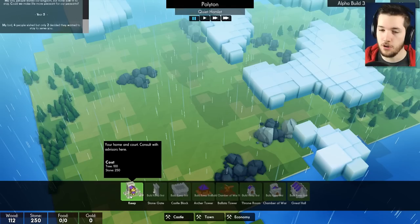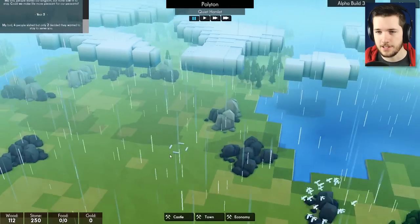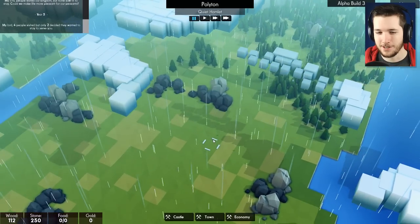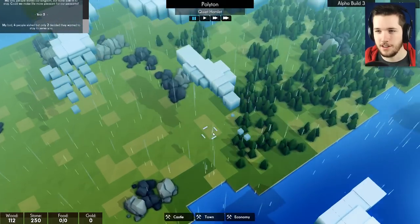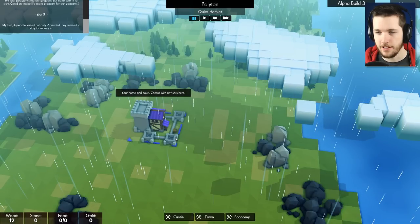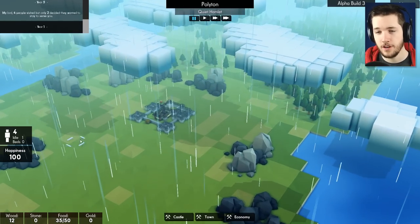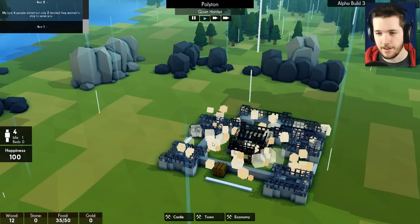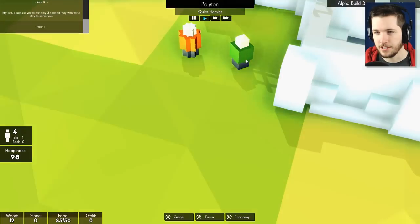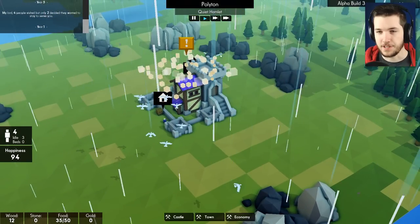The first thing we've got to build is a keep — your home and court to consult with advisors. It will cost us 100 trees and 250 stones, so it's going to use all of our stone. We're going to put the keep right here smack dab in the middle — I can rotate it around. That gives us four units. We press play and you'll see them start running around — we've got little dudes right there. A couple red shirts and a green shirt — our subjects, our peasants, our loyal serfs as it were.